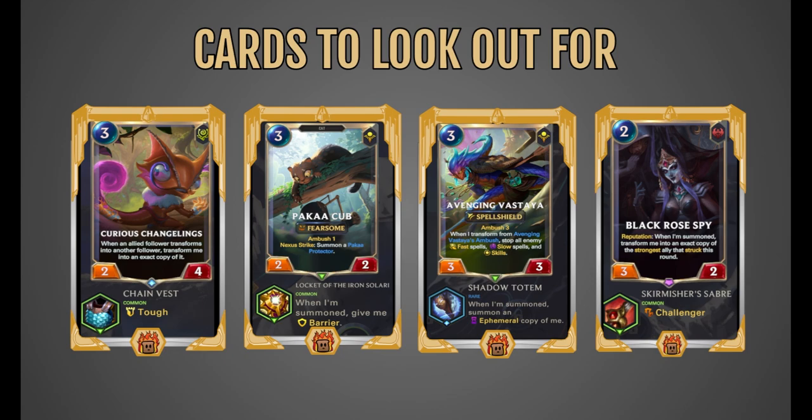Next up, we have some cards to look out for. First, we have Curious Changeling — when an allied follower transforms into another follower, transform me into an exact copy of it, further supporting the transform playstyle. Next up, we have the Paka Cub — a decent card on its own with Ambush synergy. Its Nexus Strike summons a Protector, so the fact that it can summon more units and also transform itself gives great synergy for Nidalee as you're trying to both summon and transform more units.